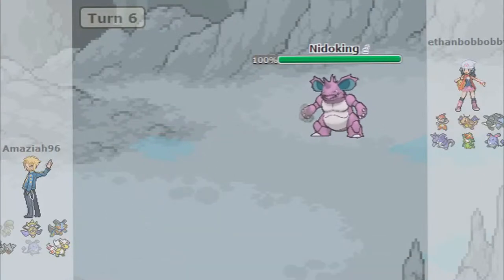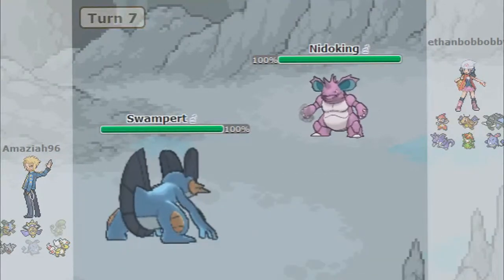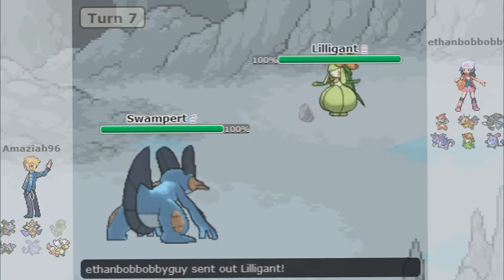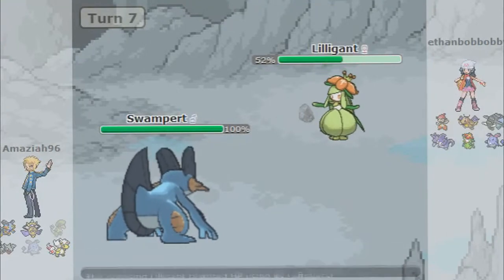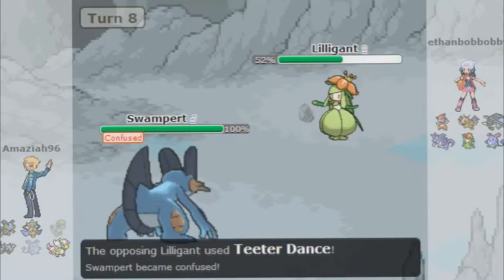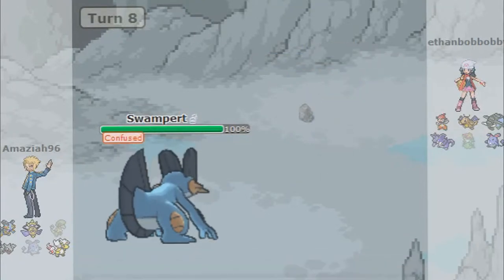Now he's going to use Ice Beam and he's going to take this Breloom out pretty fast, so I'm going to go ahead and switch into my Swampert. With Swampert I'm going to go for the Earthquake and just test the water — see how good the Earthquake fares against this Nidoking. He switches into Lilligant, which gets hit but it's resistant so it doesn't take too much damage, only about 42%. I'm going to go ahead and use Avalanche and take this Lilligant out.